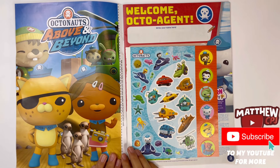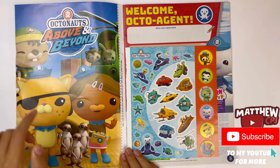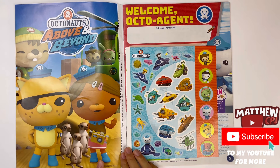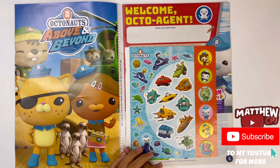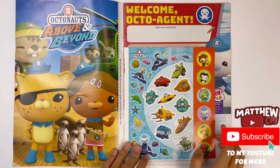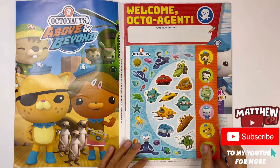So first we have an Above and Beyond poster. You can see there's Bud, Shillington and Tweak, they're in the Gup H. There's Quasi, Dashie Dog, and three meerkats. You can basically cut this out from the front of the magazine, get some sticky tape, and stick it on your wall wherever you like.